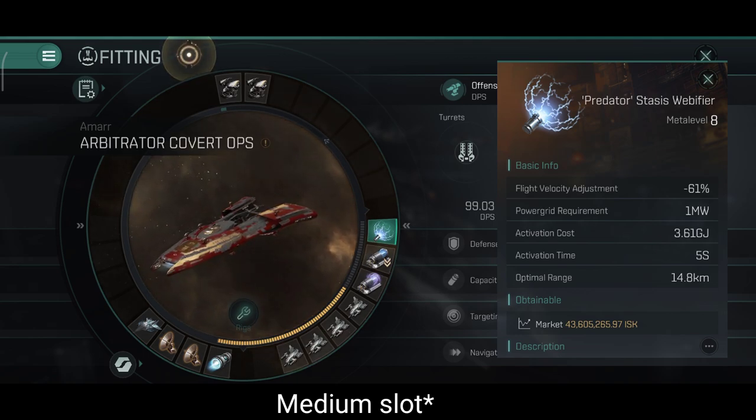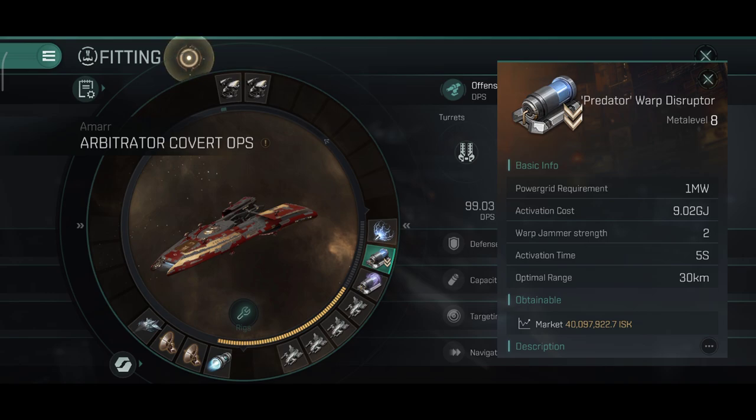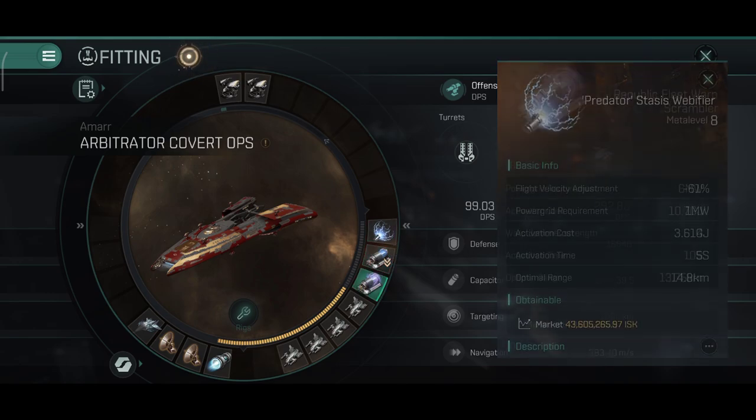In the mid slots I have a Predator stasis webifier, mostly as defense, also a warp scrambler — also mostly for defense — and of course the primary warp disruptor will be my Predator warp disruptor.